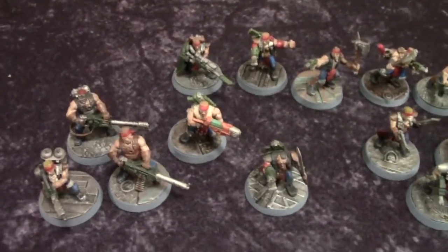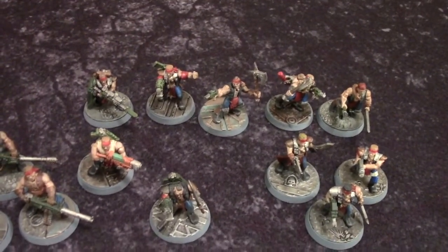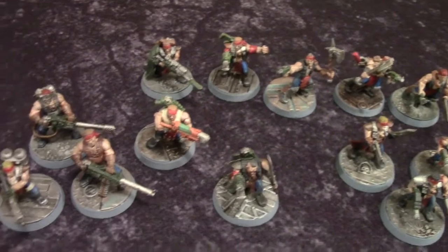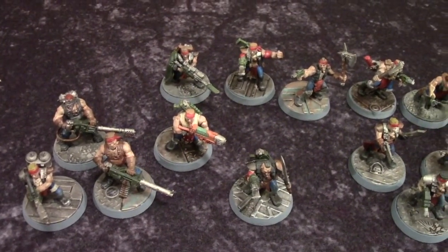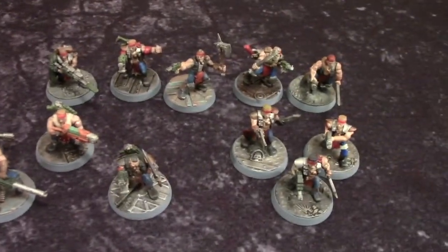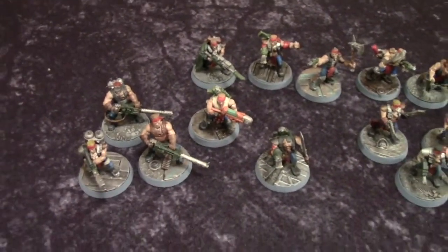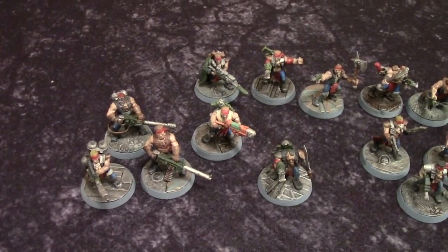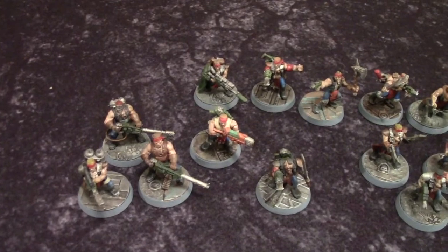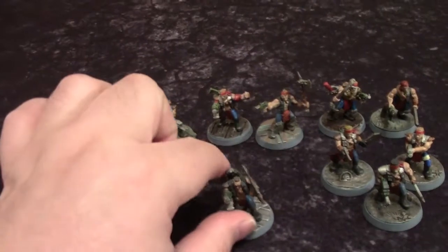The gang had names like Toecutter, Bubba Zanetti, Night Rider, Johnny the Boy, Kundalini, and Mudguts. My buddy named them all the same way. These guys are a mixture of conversions as well as original miniatures from the original Necromunda box set from 1995. The original box set had two gangs: Orloks versus Goliaths. We primarily used Catachan Imperial Guardsmen as well as Chaos Marauders to create the look of these Orloks.